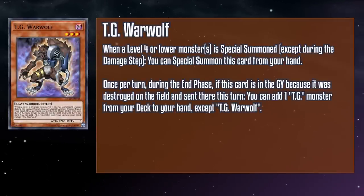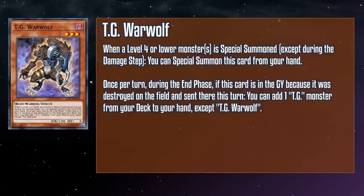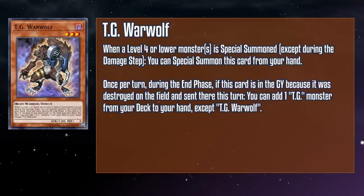TG Warwolf is a level 3 dark beast warrior monster with 1200 attack and zero defense. When any number of level 4 or lower monsters are special summoned except during the damage step, you can special summon this card from your hand. And once per turn, if this card is in the grave because it was destroyed on the field and sent there this turn, you can add a TG monster from your deck to your hand except a copy of this card. As Striker's best companion, this also saw a lot of play — not just as easy-to-summon non-tuner Synchro material, but as Xyz material as well. Since its special summon triggered off Striker's, you still had access to great level 5 Synchros like Catastro. Warwolf has been and continues to be an outstanding utility monster, especially in a deck focused around pack tactics.